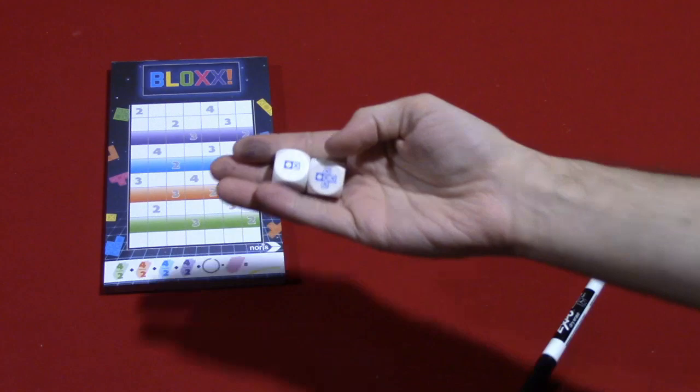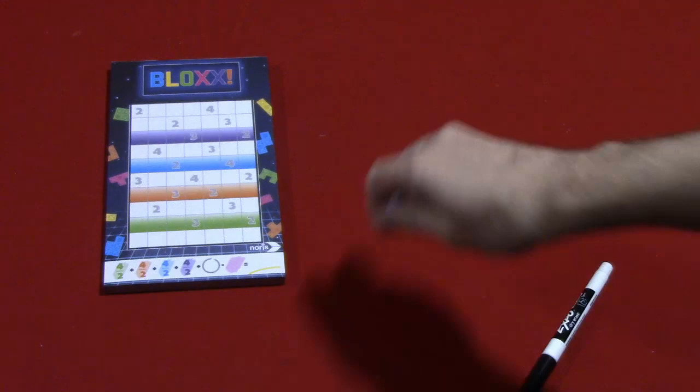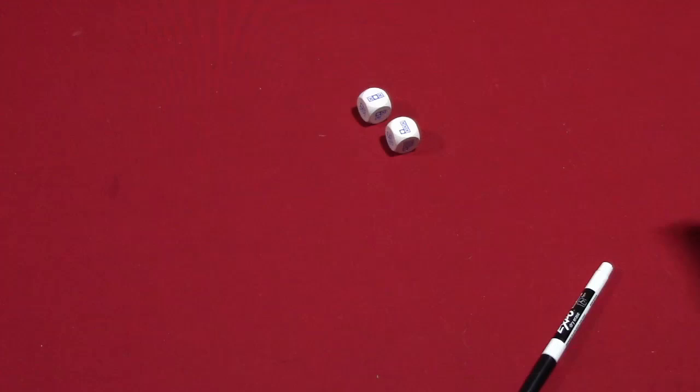In the game Blox you're not going to get much in your box. You're simply going to get two of these custom dice which show various Tetris shapes on them — each one is different from the other — as well as a score pad with these score sheets. I should note these are only single-sided, but you do get a lot of them. What I did was just laminate those.